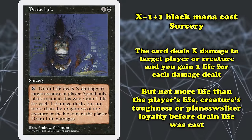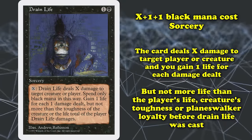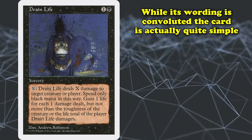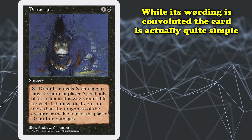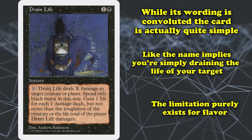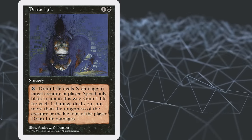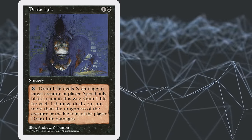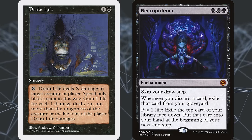While somewhat convoluted in its wording, even with updated Oracle texts, Drain Life is a simple card in execution — as the name implies, you drain the life of whatever your target is, with a limitation of not gaining excess life existing essentially for flavor reasons. Drain Life was a key card back in its time in Standard, particularly coming to prominence in the Necropotence decks popular in 1996.